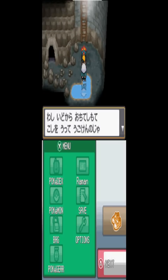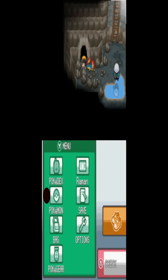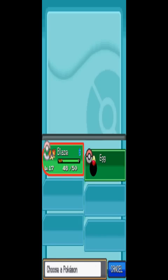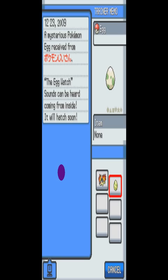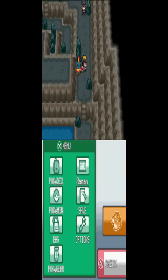Once you go down, you'll see this incredible graphic of Slowpokes and all that. Talk to him and he'll say you fell down — he's too old even to climb a ladder. Let's check our Pokémon: Blaze and just an egg, so it's going to hatch soon.